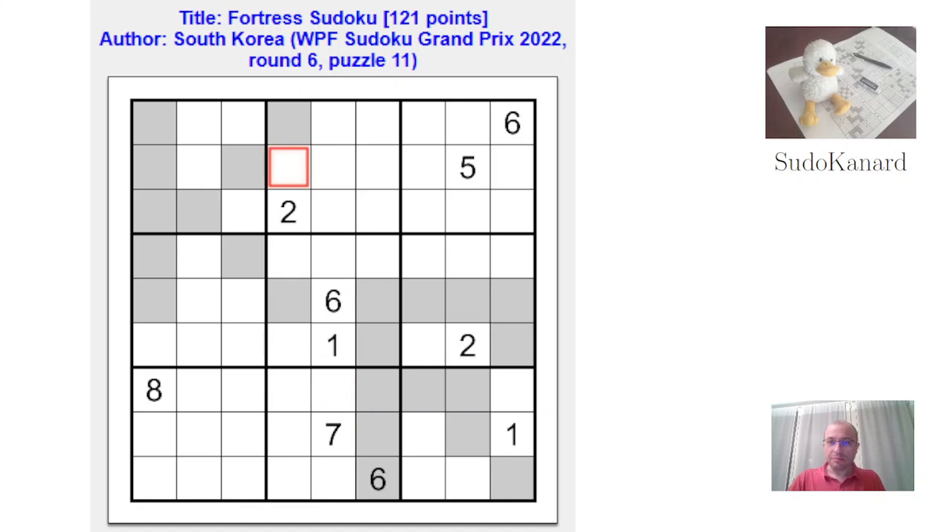So first thing, by Sudoku we get a 6 in here. First I should recall the rules: whenever you have a shaded cell next to an unshaded cell, the shaded cell is the bigger digit. So for example, with this 7, this has to be an 8 or a 9, and with this 6 the neighbors have to be 7, 8, or 9, and the same happens here again. That shaded cell next to no unshaded cell — we don't know anything about it, so it could very well be a 1.